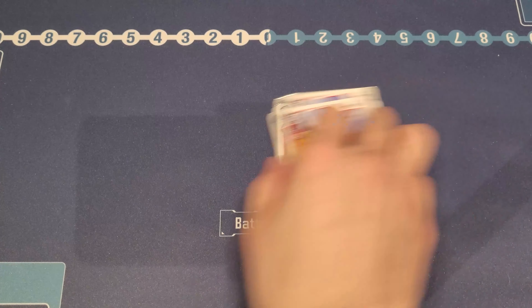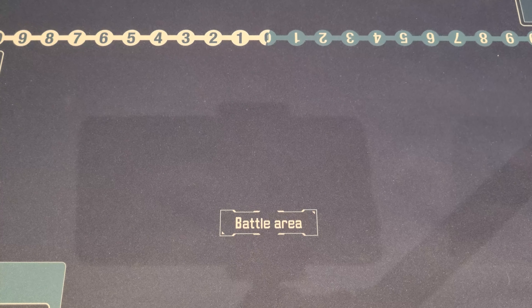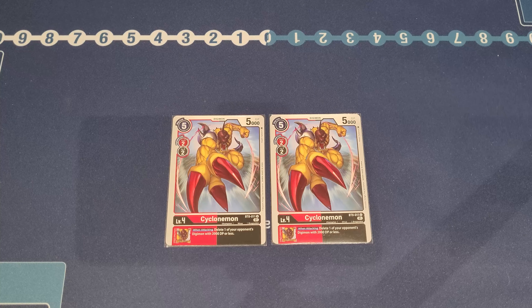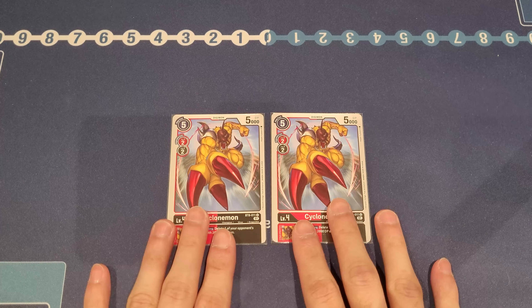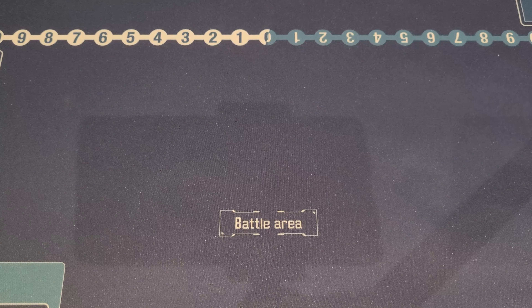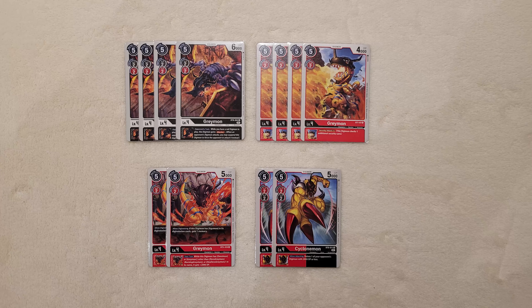We still have two more cards for our level four: two Cyclomons. Cyclomon is a dual color — red and black — and can Digivolve on top of a level three red or black, which is really good. We also play it for its inheritable, which deletes an opponent's Digimon when attacking that is 2000 DP or less. Really handy for getting rid of rookies and small things, and it combos very well with the core strategy especially around Black WarGreymon.